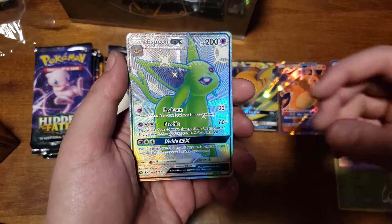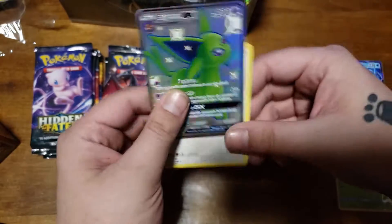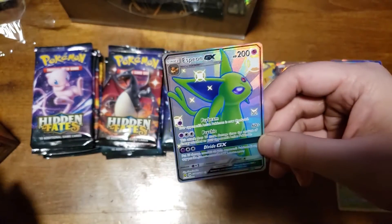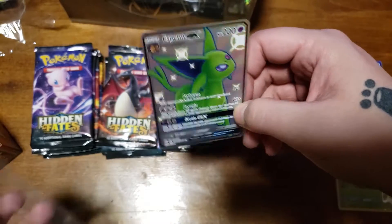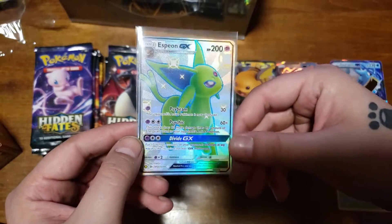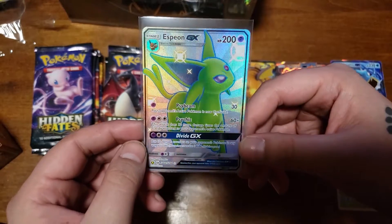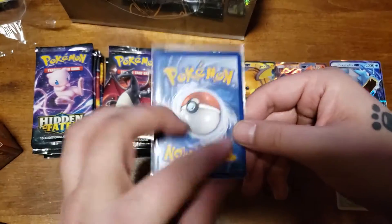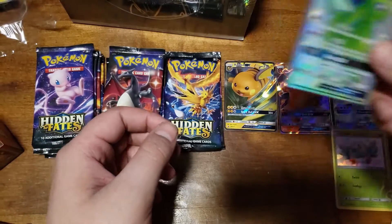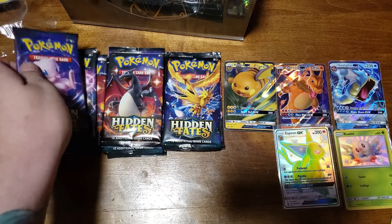We finally got an Evolution! Let's go - the Espeon GX! One of the best looking ones too. It's got that sick green. This is definitely like one of the top 10 cards from this set. And it's clean too, it's really clean. And the center is clean as hell. Let's go! Another first pack banger - that's for that Charizard tin of course.